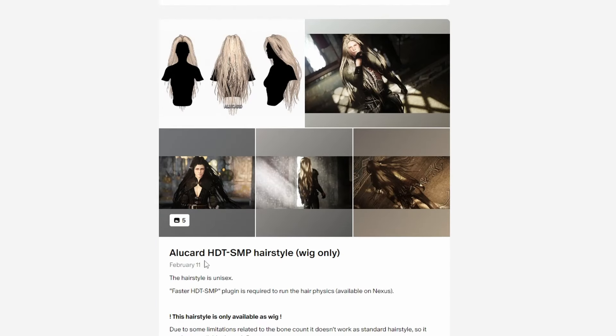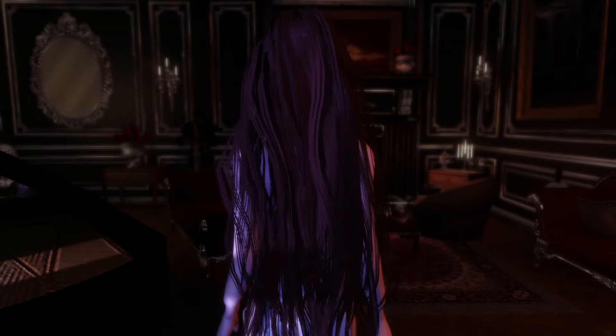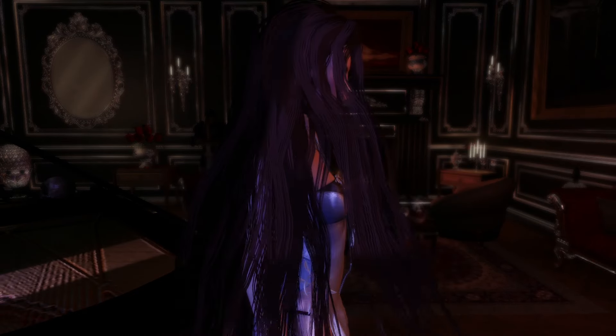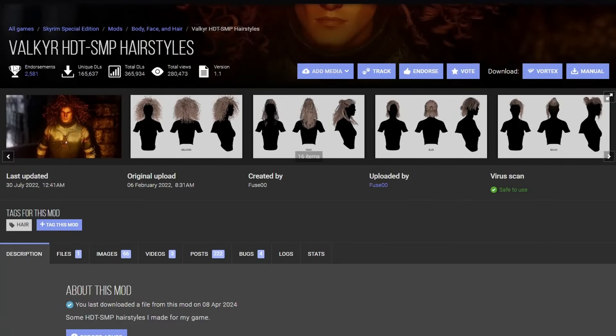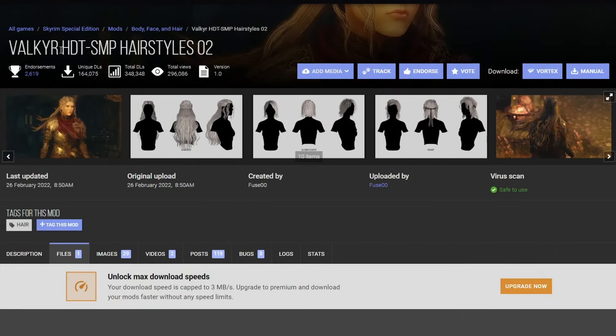The next set of mods are made by Fuse00. This is the mod author here. If you scroll down, she has armor mods and a whole bunch of hair mods — I'll link everything in the description. But for now, let's check out the Alucard HDT S&P Hairstyle. Look at how the hair flows — you can see a lot of individual strands. Just amazing.